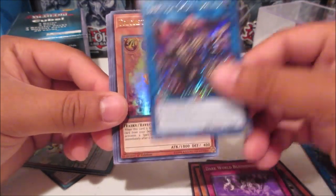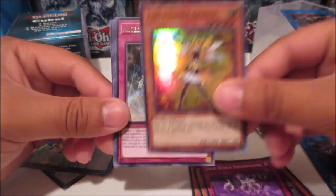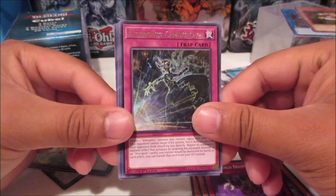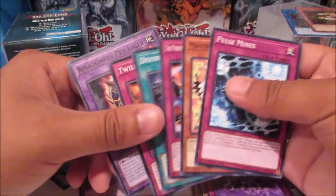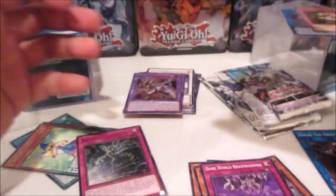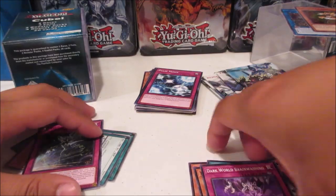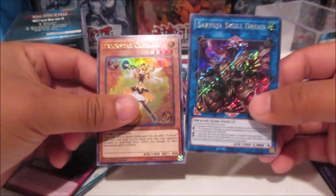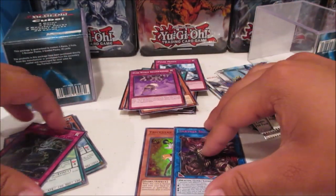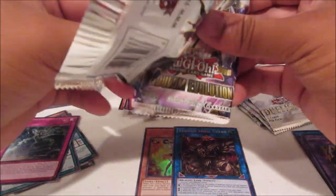Trickstar Candina — that's actually pretty good, Trickstars are actually going back up in price. We get a reprint of that. Altergeist Camouflage for the rare. Wow, what an epic first pack — Saryuja Skull Dread and Trickstar Candina, not bad at all.